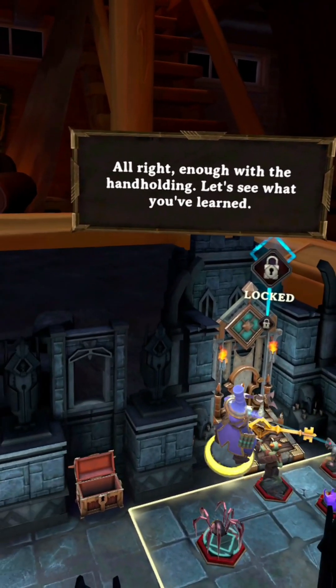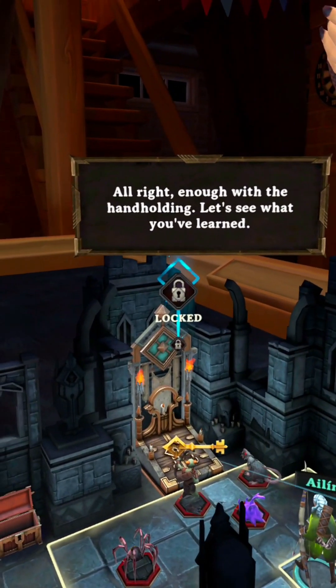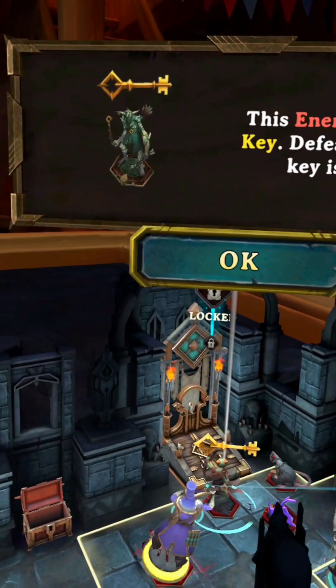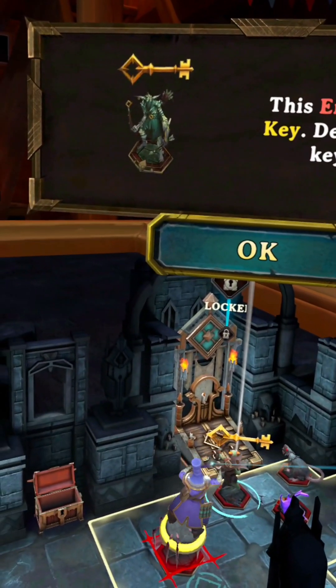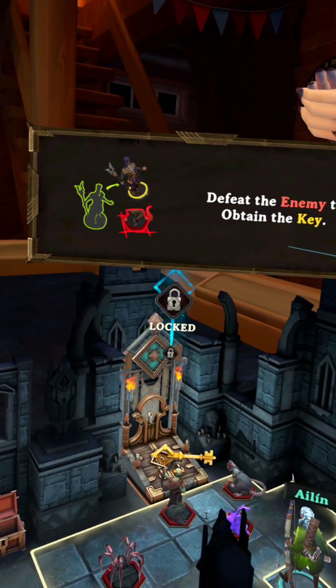Enough with the handholding — let's see what you've learned. This enemy holds the key. Defeat it and the key is yours. Defeat the enemy to obtain the key.